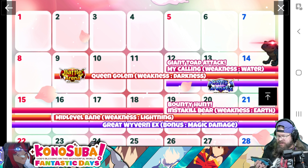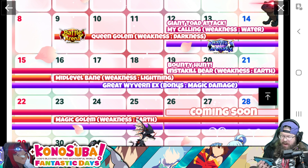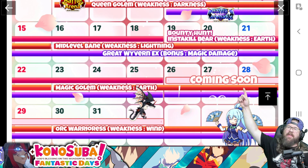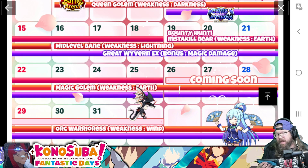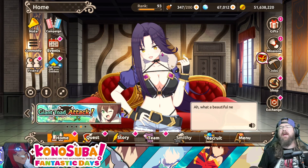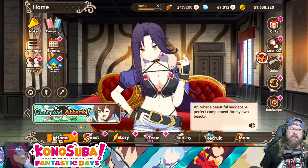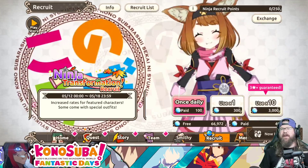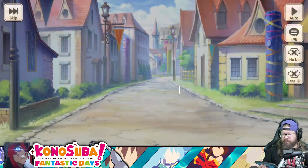The Queen Golem is going to be running for a couple more days, then we'll get a new bounty hunt — Insta-Killed Bear. Medieval Bane, which is going to be lightning type for Battle Arena, kicks off next time. Bounty Hunt Insta-Killed Bear kicks off in a week. Then a week after that, on the 26th, there is a 'coming soon' — not yet announced. But we know, based on what they said, that Danmachi is happening really soon. I'm going to gather that is going to be the event specifically pertaining to Danmachi. So I wouldn't expect it quite yet, but really, really soon. That be what it be.